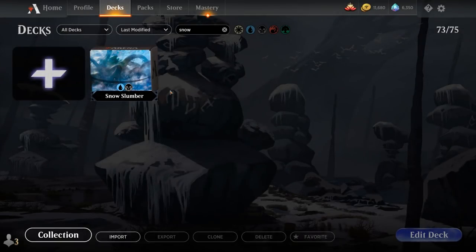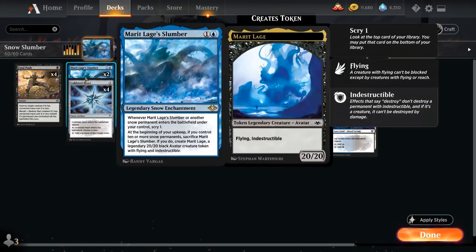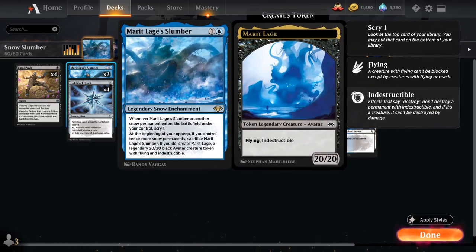Hello and welcome to another historic gameplay video. Today we're taking a look at a blue-black snow combo control deck titled Snow Slumber, as voted on by my supporters on Patreon. Featuring Merede Lage's Slumber from the latest Anthology expansion — a 2-mana legendary snow enchantment. When it enters the battlefield, or another snow permanent enters under our control, we get to scry 1. At the beginning of our upkeep, if we control 10 or more snow permanents, we can sacrifice the enchantment to create Merede Lage: a legendary 20/20 black avatar creature token with flying and indestructible.